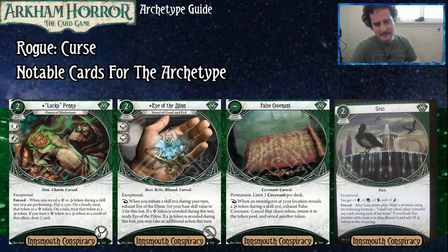Then we got Eye of the Djinn, which is a two-costed level two exceptional asset that takes up a hand slot. As a reaction, when you initiate a skill test during your turn, you can exhaust Eye of the Djinn and set your base skill value to five for this test. If a blessed token is revealed during this test, ready Eye of the Djinn. If a curse token is revealed during this test, you may take an additional action during this turn.